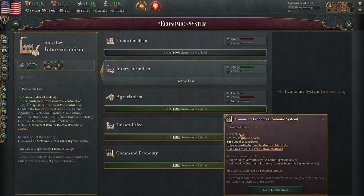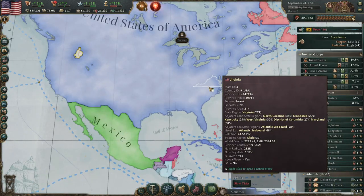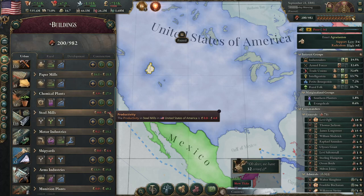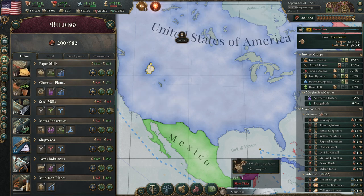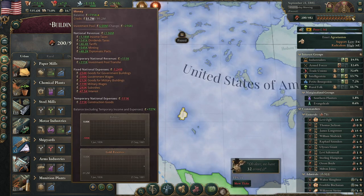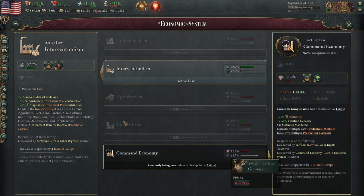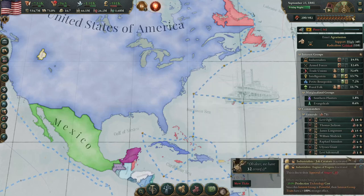You probably want to make sure that you have access to some authority because the taxation capacity number basically doesn't do anything. Subsidies mandated is a big issue, because what happens when you click this is that every industry along the way in my supply chain will just — I backed up the save file — we'll just activate it here. You'll see that all of the things in our building chains that aren't doing super hot because I'm not building with them right now are just going to explode in their subsidies cost. Right now we're at minus 293K subsidies. Let's see what happens when we switch over to Command Economy. It hasn't really readjusted yet, but it's getting there.